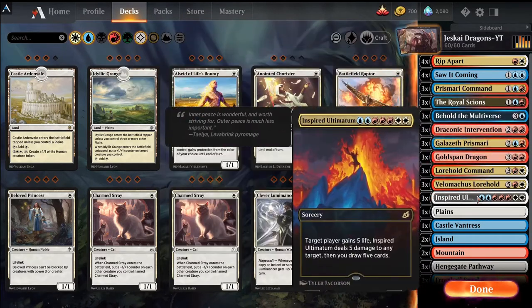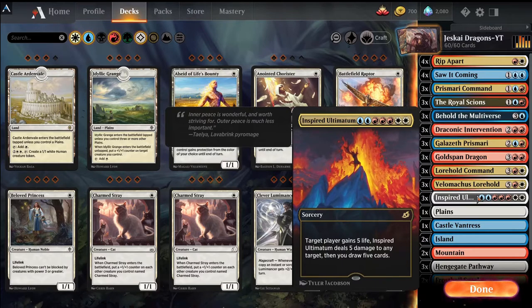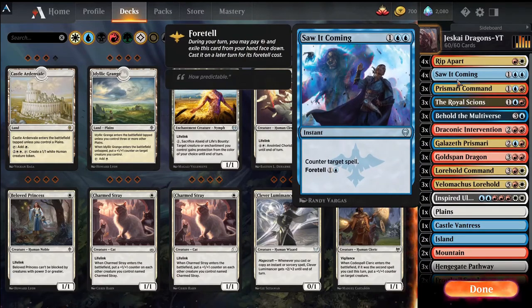But ideally we'll dig into Inspired Ultimatum — target player gains 5 life, deal 5 damage to any target, and then draw 5 cards. And that's the idea. We've also got Rip Apart for removal, which deals 3 damage to a creature or planeswalker, or destroys an artifact or enchantment. And Saw Coming, just a good counterspell.